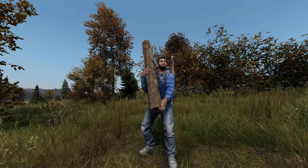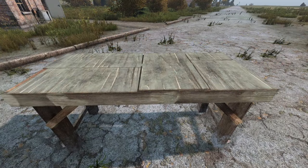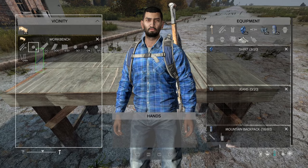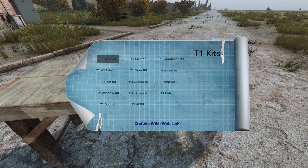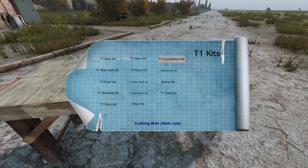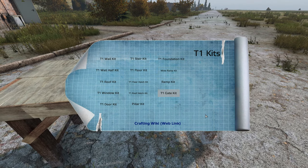The basic workflow in Basebuilding Plus is farming building materials, crafting a workbench, and attaching a blueprint to that workbench. Pressing K will open the blueprint menu, which is used to craft kits. You can use those kits to make each piece of your base. We will go over each part of this process step by step.